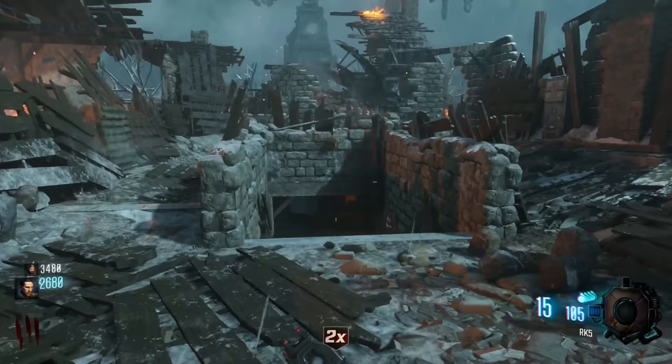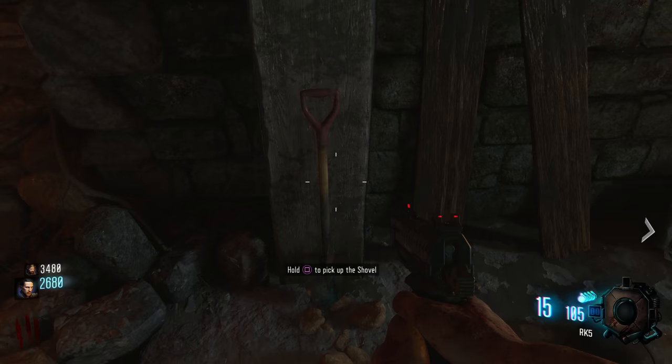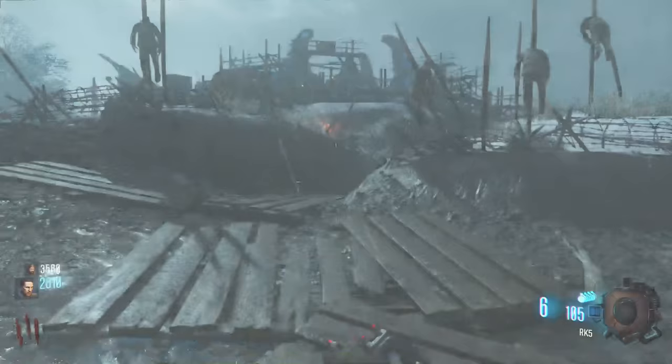The next location it can spawn is in the wind tunnel, which is right over here behind generator four, because the robot does step here. It's actually leaning up against this wood board right here. So that is another location — pretty awesome. Anyways, the last and final two locations are going to be over in the church.